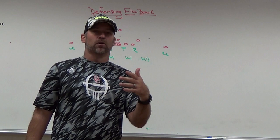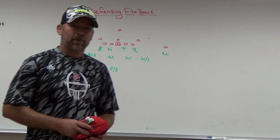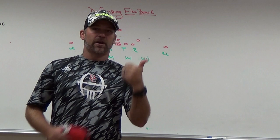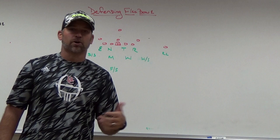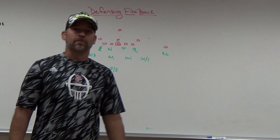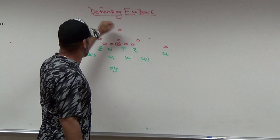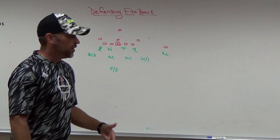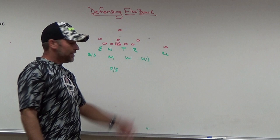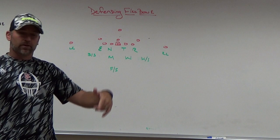We adjusted the free safety to the side of the pickup motion so he could key that wing for his vertical threat. You've got to look at what they do best — do they run the veer better or the midline? Who's the best runner? We start off looking almost like a 4-4 single-high safety team. The free safety waits for pickup or orbit motion, then leans to that side to play the wing vertical in quarters. Strong and weak safeties are flat players — they run with the wheel of the wing, play the rocket toss, and are usually pitch players on option.